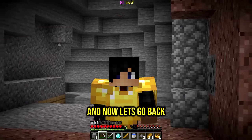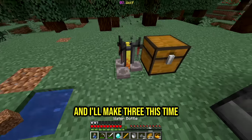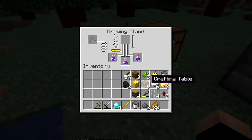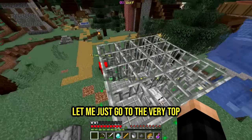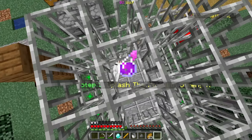Let's go back, grab some glass, make one good old glass bottle - I'll make three. Put three right there, get the blaze powder and that'll work. The blaze powder and now we have the potion of strength - that just needs gunpowder. Three potions of strength I can splash! I got three attempts at this. Let me go to the very top and drop it on top of him. Here goes nothing, good luck!